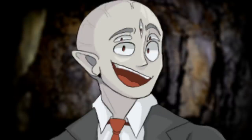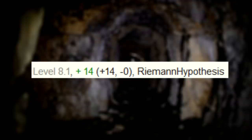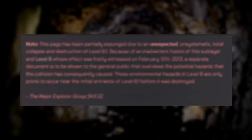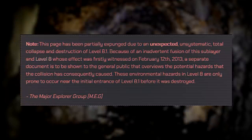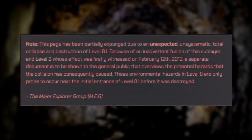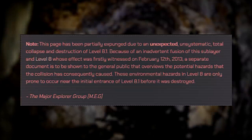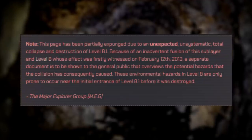The sub-level I want to go over today is a brand new one to the Backrooms WikiDot. I just read over it — it was on the new page list — and it's level 8.1, which obviously is a sub-level of level 8. This entry starts with a notice directly from MEG themselves: 'This page has been partially expunged due to an unexpected, unsystematic total collapse and destruction of level 8.1. Because of an inadvertent fusion of this sub-layer and level 8, whose effect was firstly witnessed on February 12, 2013, a separate document is to be shown to the general public that overviews the potential hazards that the collision has consequently caused. These environmental hazards in level 8s are only prone to occur near the initial entrance of level 8.1 before it was destroyed.' — the MEG team.